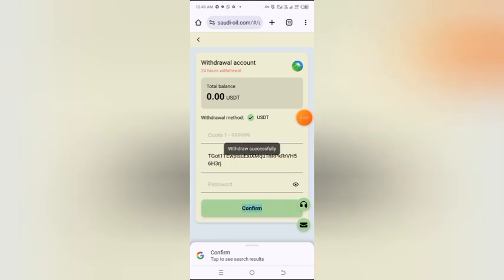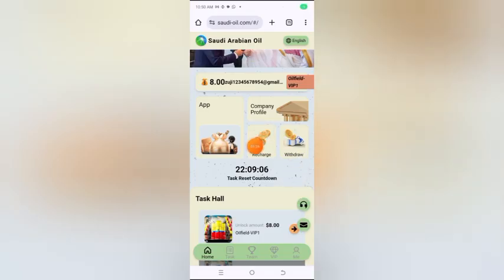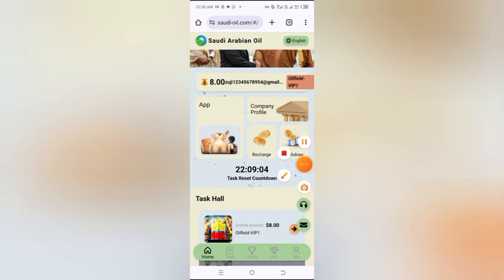You can see I have withdrawn successfully — instantly I received my withdrawal in my Binance wallet. Withdrawals are very fast; you will get your return within seconds. For deposit, click on recharge. This is the recharge address — copy this address and send USDT TRC-20 to this address. After sending, just click on charge completed and your balance will update automatically within three minutes.